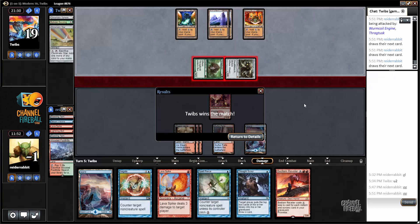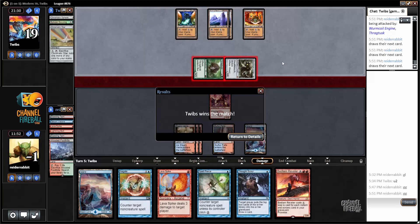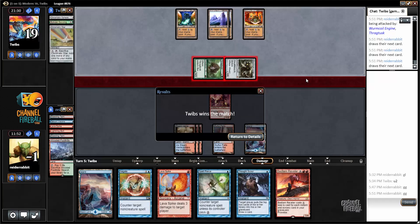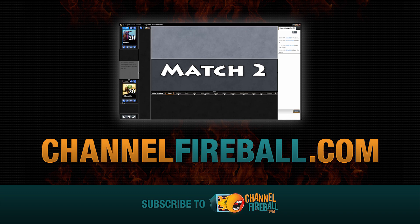Well, that was not really a good showing. My opponent took a lot of mulligans and ended up having reasonable hands, but the sideboard lifelink/lifegain creatures got me. That's something I'll have to work on.